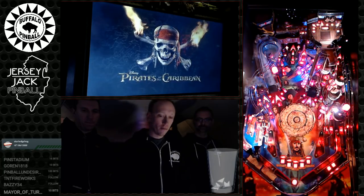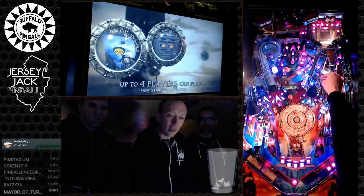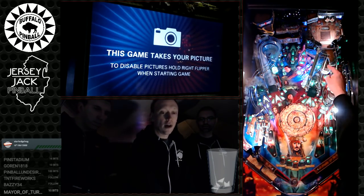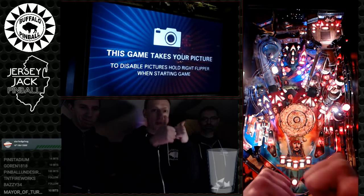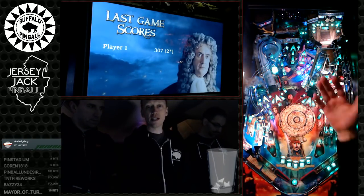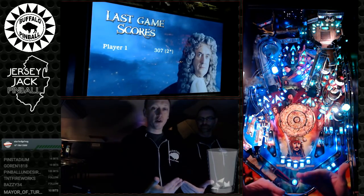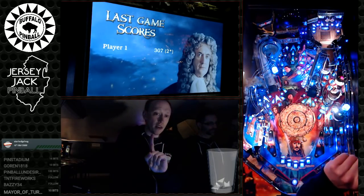The mystery award is collected in the scoop. All the pop bumpers have color-coordinated inserts — there are ten mystery award levels. As you hit the pop bumpers they change colors. Once they're all the same color, that moves up to the next mystery award, one through ten. When they're all white, you've maxed it out at level ten.